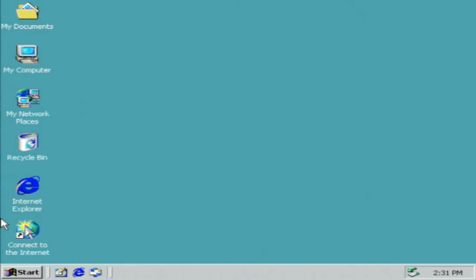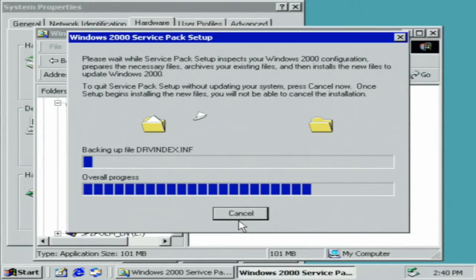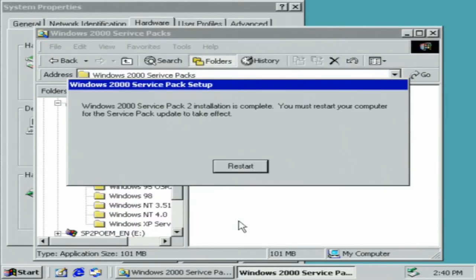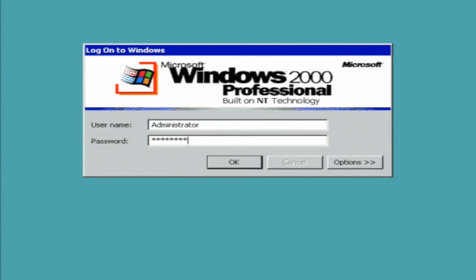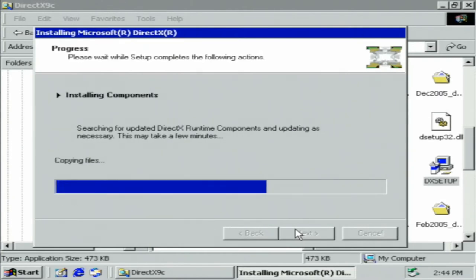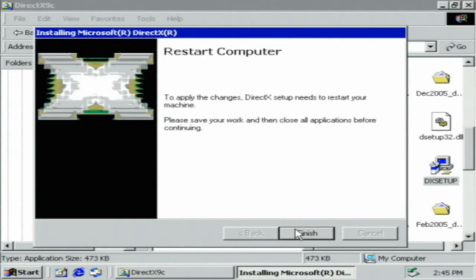Let's install the service pack — already in progress. Quick reboot to install DirectX 9. Remember when you used to have to install these things by hand, or when you were prompted? Bet you're glad those days are over. And another reboot.